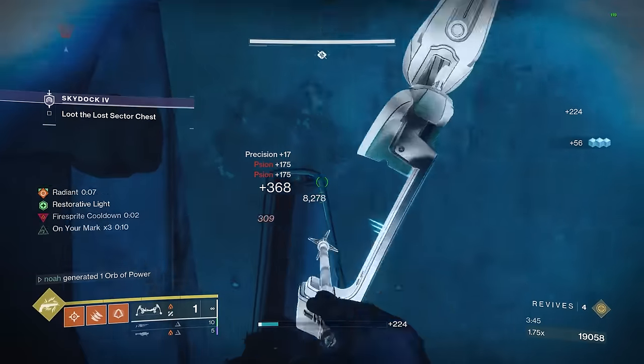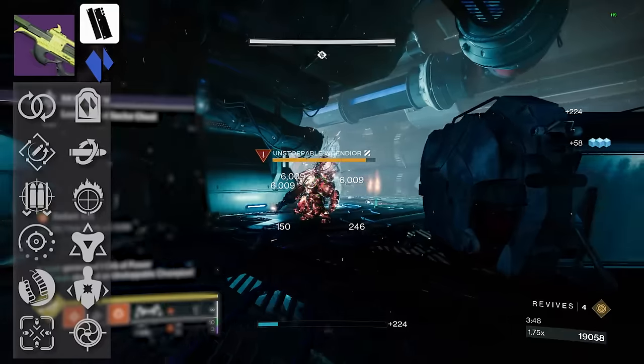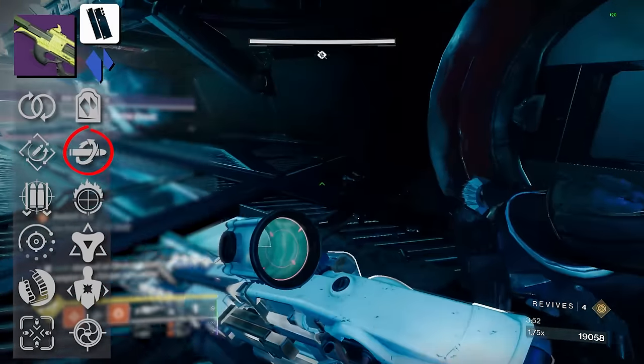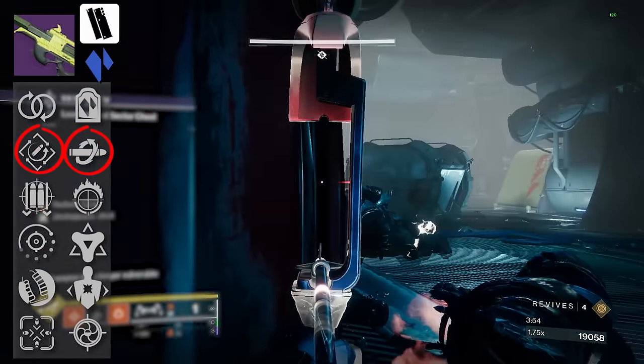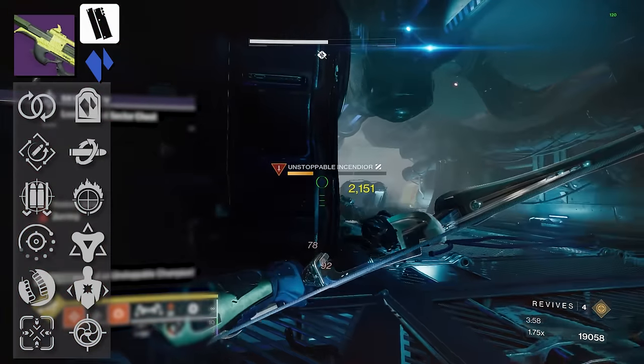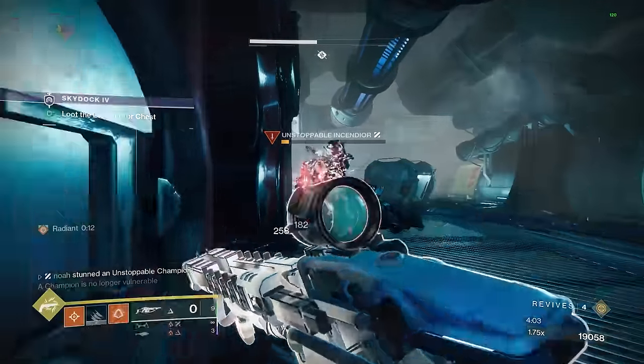Moving on to our final Vice weapon, Jorakaraka. Nobody's that crazy about Jorakaraka, and I really don't know why. It's a rapid-fire Vice weapon with Kill Clip, Rapid Hit, and a name like Jorakaraka — what more do you want? For PvE players, you've got Headstone and Fourth Times the Charm. And you can still utilize Rapid Hit inside PvE as well.